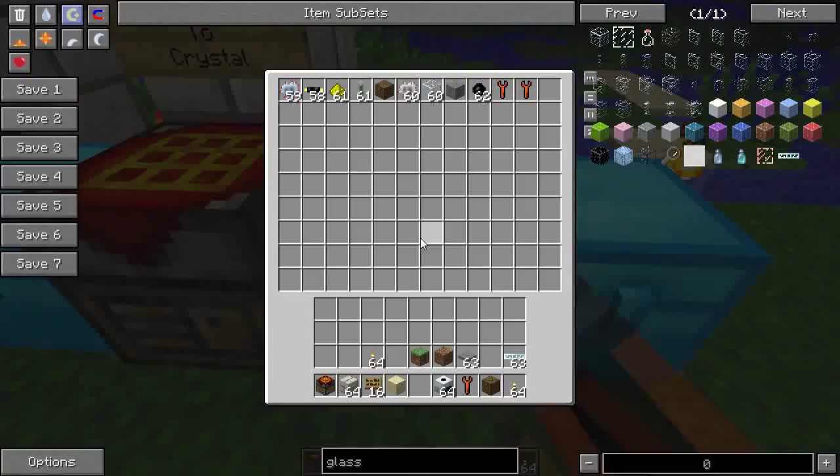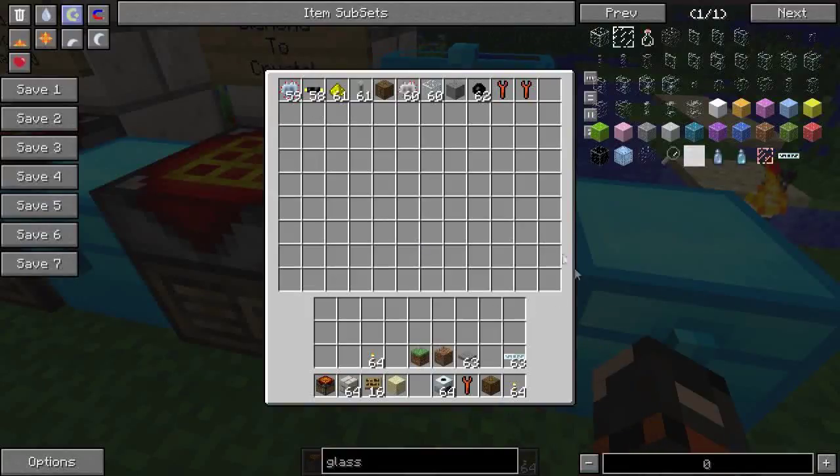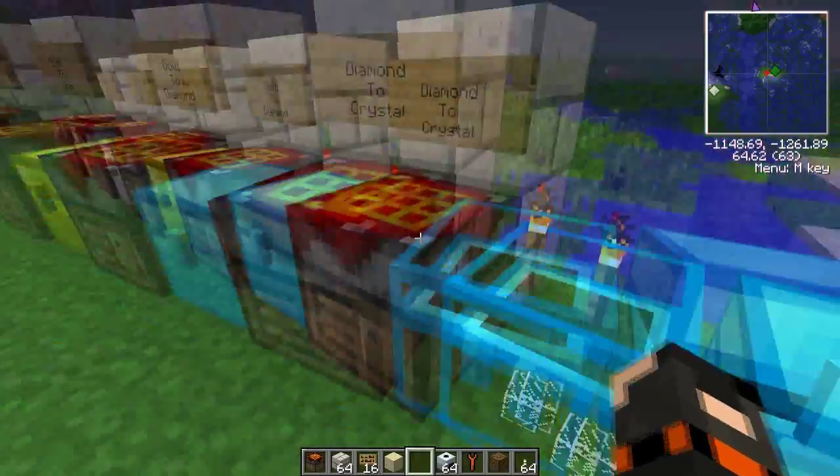Pretty awesome. Now these inventories are exactly the same, so the crystal chest doesn't add any extra storage space. But it's still very cool.